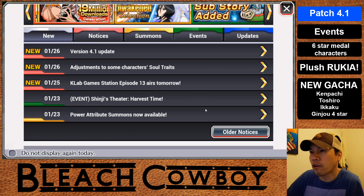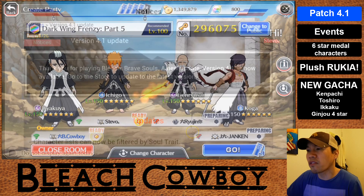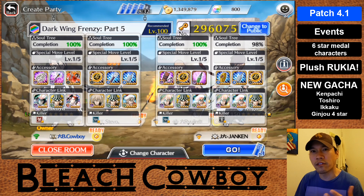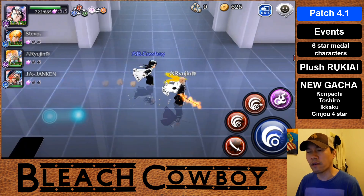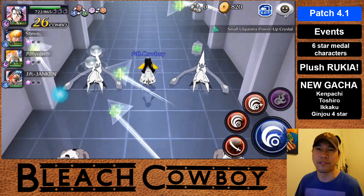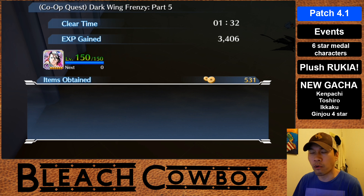If we head over to the news page, we'll see the version 4.1 update article. This details some of the changes, but not all of them. What's not on here is the buff to the Crystal Drop Soul Link, which is now actually working. I did a separate video on that because I felt it was newsworthy — I'll link it in the description. Basically, all it means is that the Crystal Drop Soul Links work properly now and are much more effective. Use Crystal Drop Links if you're farming Crystals, Frenzy Crystals, or Jewels.